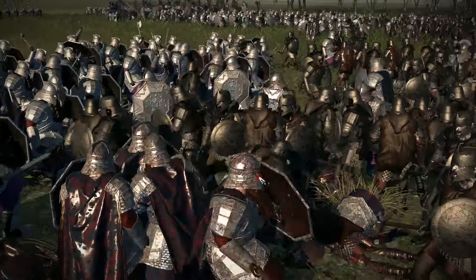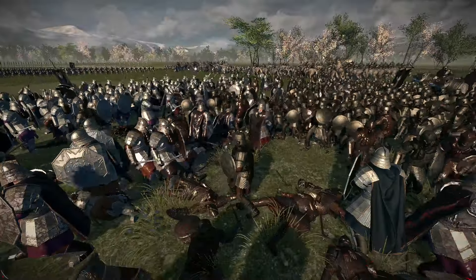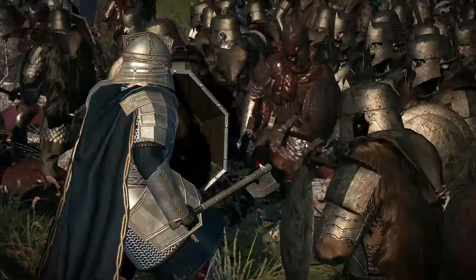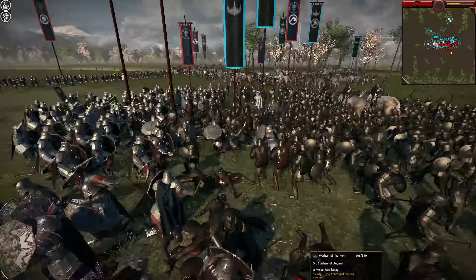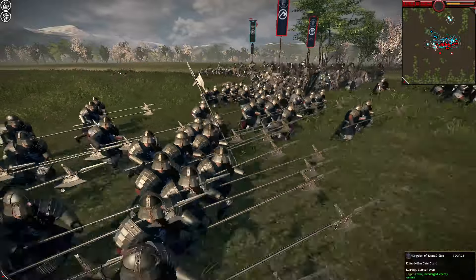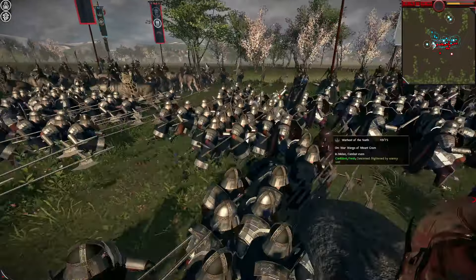We'll see whether Ered Luin loses momentum having fought longer, and whether the center just wears them down. He's certainly fighting Pikes and doesn't want to stay there for a long time. It doesn't seem like they have a Pike unit themselves — whether those Gate Guard act as a counter, I'm not sure. It's sort of like a Halberd unit. Looking at them as they go in, Halberds are going into the action.